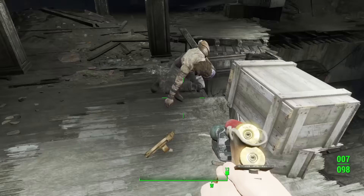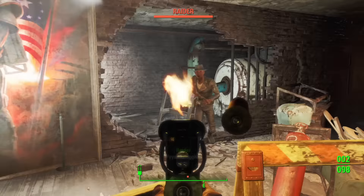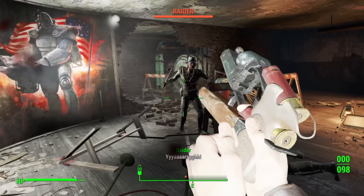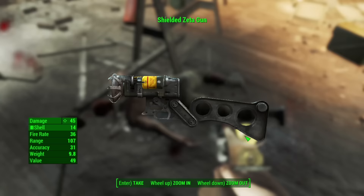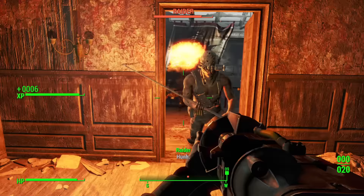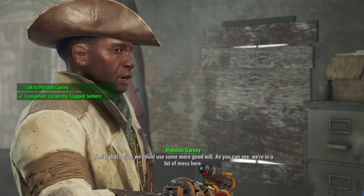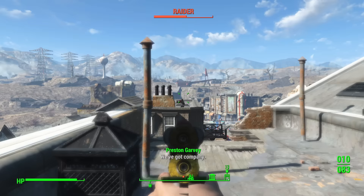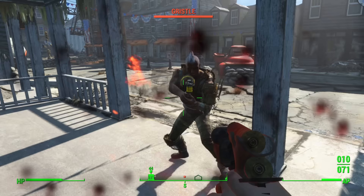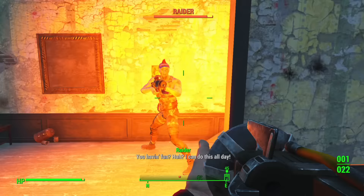I'm gonna jump ahead a few minutes because it took a bit for me to get this mod to work. Don't worry though, you didn't miss much. We're just inside the Museum of Freedom now, and the madness has begun to get its ass in gear as the weirder weapons are starting to appear. I headed outside to dispatch the Raiders and other assorted riff raff with both the power of enthusiasm and this weird ass thing that spat fire.